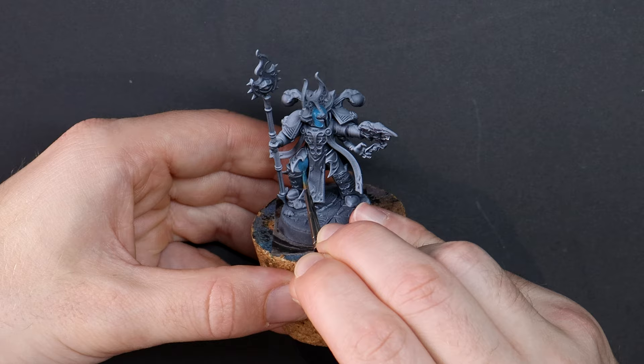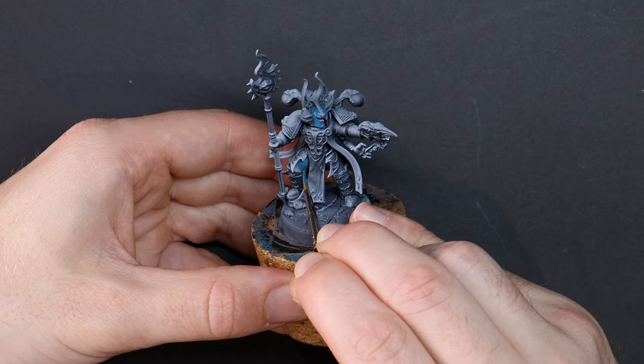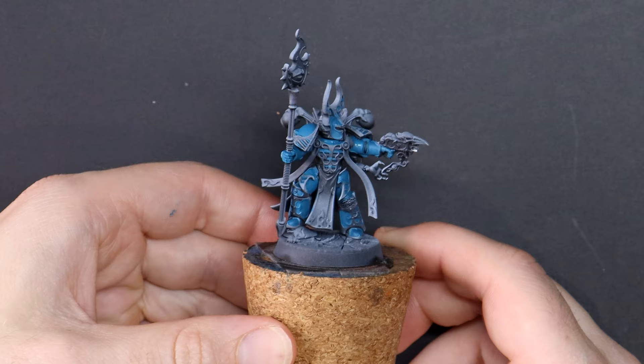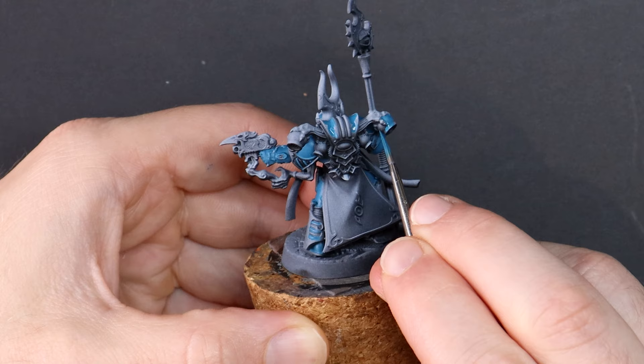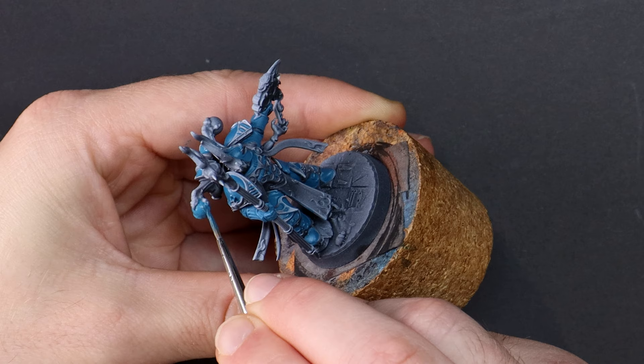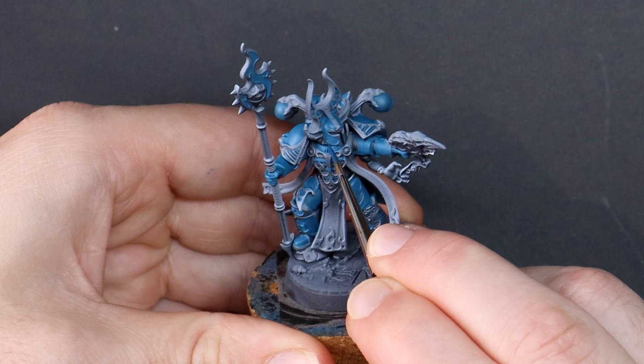I'm beginning on the armor with a coat of Abyssal Blue, which looks like it will be a great mid-tone base colour for the armor. Soon I will go darker in some areas of shadows and brighter in other areas for my highlights. Generally I would have begun with a black prime over the whole model, however this model has been given a light zenithal spray with white primer as well. This would be useful for airbrushing inks or speed paints, but I'm base coating with opaque paints — so what gives? Well the answer is simple: this model is second hand and was already built and primed when it arrived.